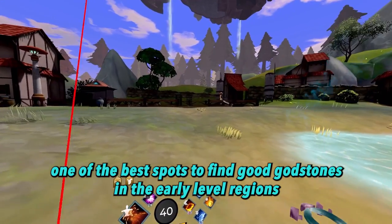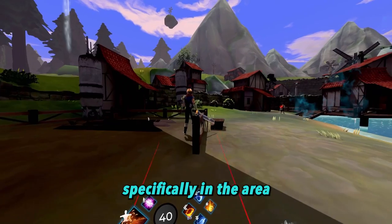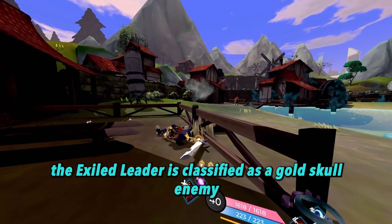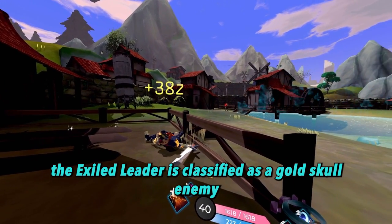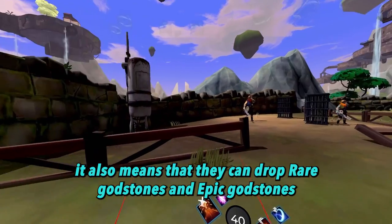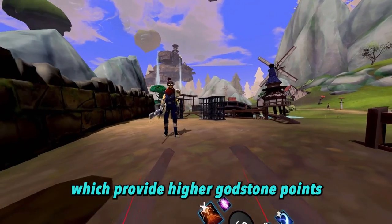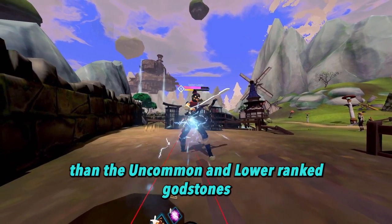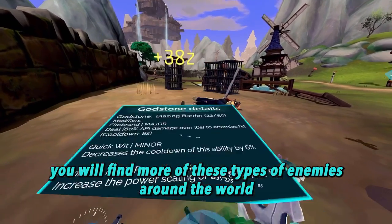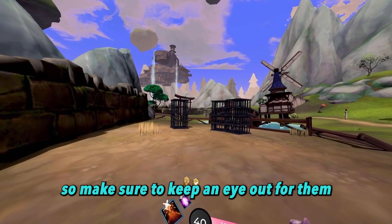One of the best spots to find good godstones in the early level regions is in the Galleon Valley, specifically in the area where the enemy called the Exile Leader is located. The Exile Leader is classified as a gold skull enemy, meaning that it is one of the strongest enemies in the region. It also means that they can drop rare and epic godstones, which provide higher godstone points and more potential modifiers than uncommon and lower rank godstones. As you continue to level up your character, you will find more of these types of enemies around the world, so make sure to keep an eye out for them.